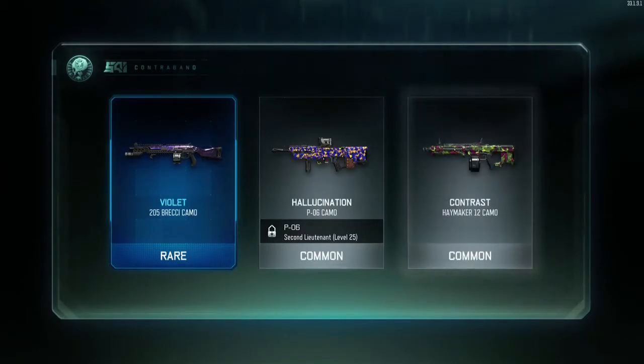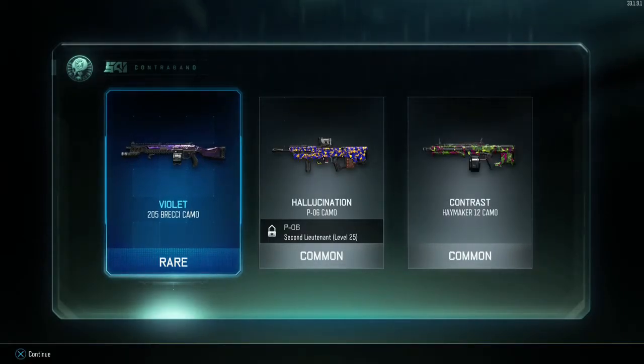Okay, so we get a rare camo for the Brecci — the 205 Brecci. It's basically a two-shot kill, very lethal, and it sounds fantastic. We also get the Hallucination camo for the P-06, which you unlock at level 25, and the Contrast camo for the Haymaker 12. Decent camos, man — there you have it, my first rare supply drop opening.